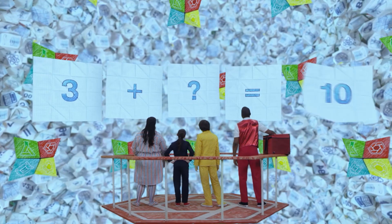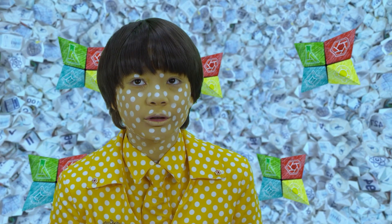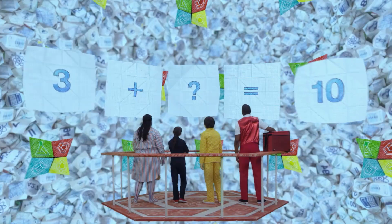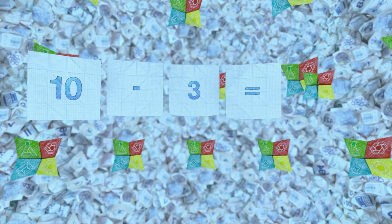Math room? Generating equation. Wait, I know this. Math room, if you add a number to three to get ten, you could also subtract three from ten to get the same number. Ten minus three is... Ten, nine, eight, seven. Seven.